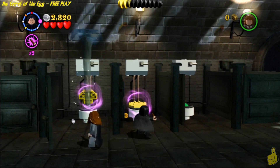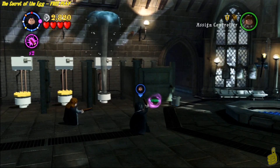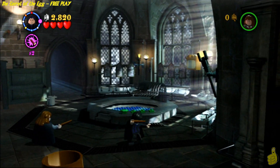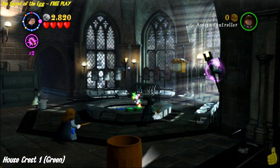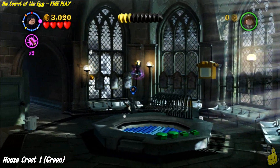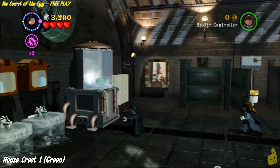Then we'll switch over to the barrel here. Use Wingardium Leviosa to dump the parts out, build them up over on the toilet, and run over to the toilet seat and close it. Your secondary character should run over and do the same, thus pushing the green lily pad out of — I guess it's a green clam — out of the other toilet. I'd wash my hands before and after touching that, but that's just me.